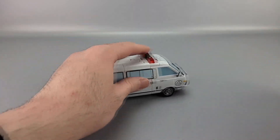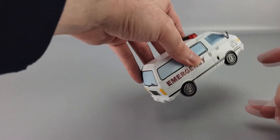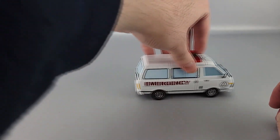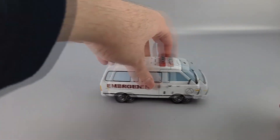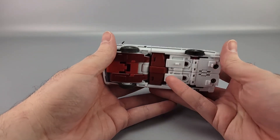The tires are definitely a rubbery material. He does roll — though there's actually a lot of friction on the wheels, so he's not going to go flying off on his own. He does roll fine as long as you roll him yourself. Overall, it's a very nice little van.